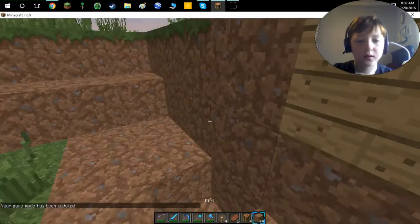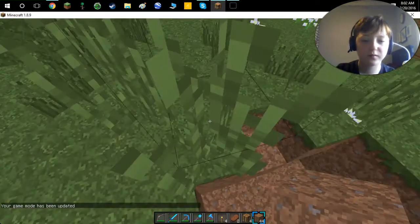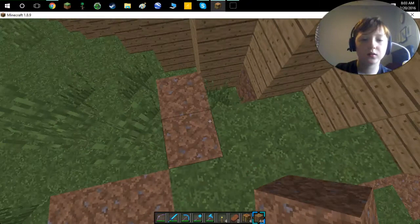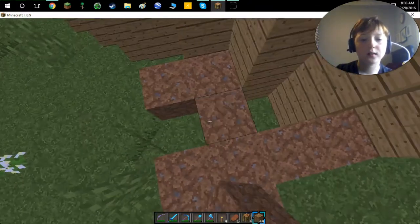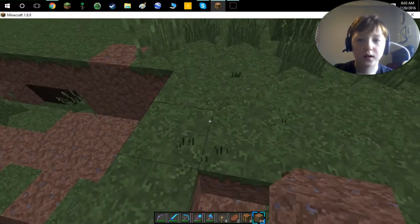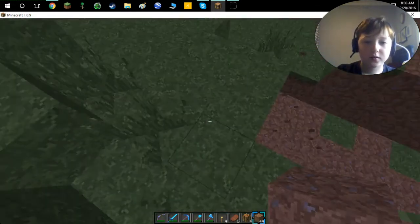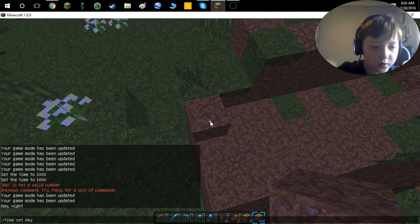Let's just break this. We don't need inventory filled up with the dirt. I am so sorry that this is a little bit cheaty — what I've been doing in this episode. At least I got all the stuff in survival; I just wanted to build in creative because I can fly faster. I'm recording — I can't just survive the whole time.